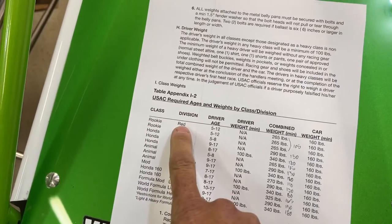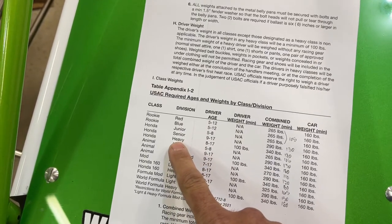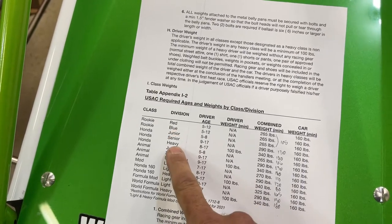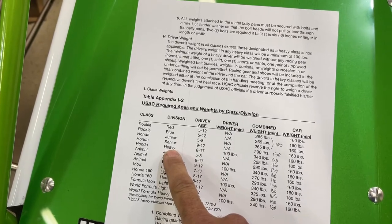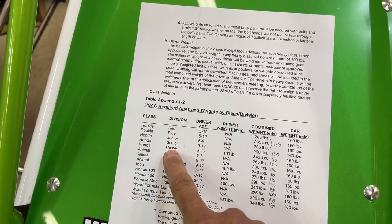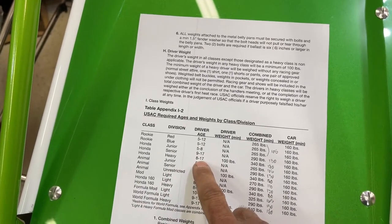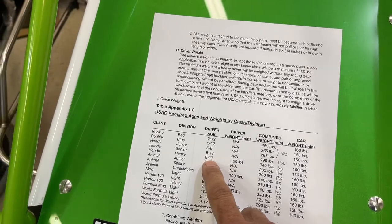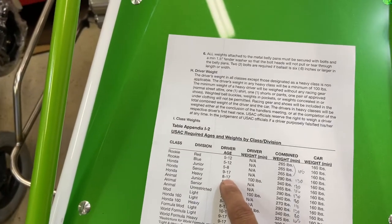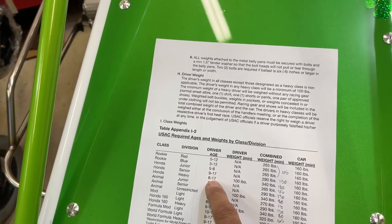When you talk about these classes, it can get confusing for beginning families. Going into red rookie, you move to blue, and then you've got a choice: junior, senior, or heavy. For us, we started at 9 years old, and since our driver was 103 pounds, we moved right from blue rookie into heavy Honda. That was quite a leap because you're taking a 9-year-old and running them with kids up to 17 years old. A 9-year-old does not have the mental capacity of a 17-year-old. You'd never let your 9-year-old date a 17-year-old, or put your 9-year-old in a football game with 17-year-olds — but that's what we do here in racing.